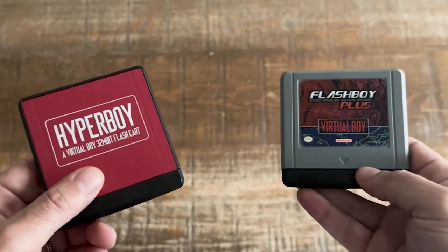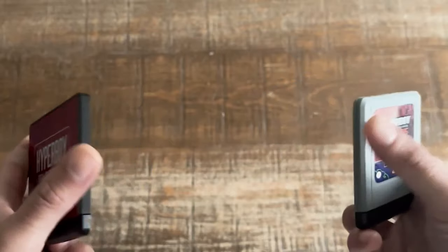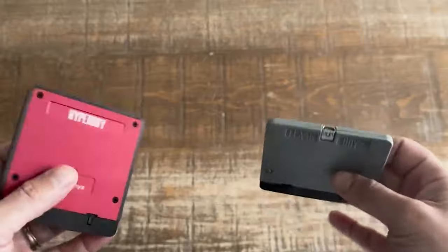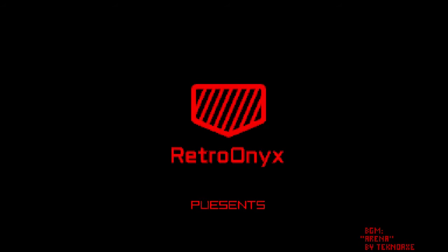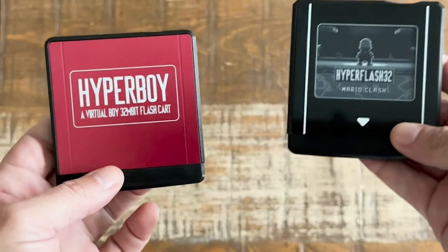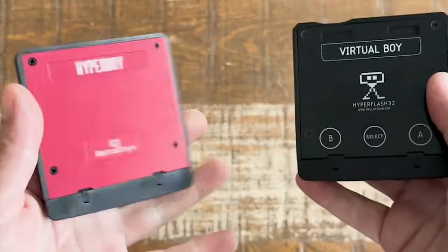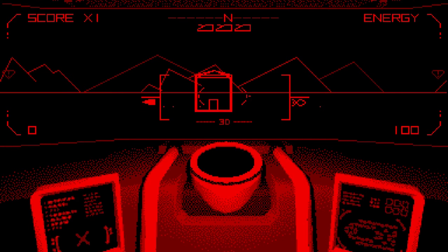The reason Kevin's flash carts were used versus a different one comes down to capacity. Jorge wanted certain features such as PCM playback in the game, which would require more than two megabits of ROM space. At the time of this video, the Hyper Boy and the Hyper Flash 32 are the only Virtual Boy flash carts with that capacity.